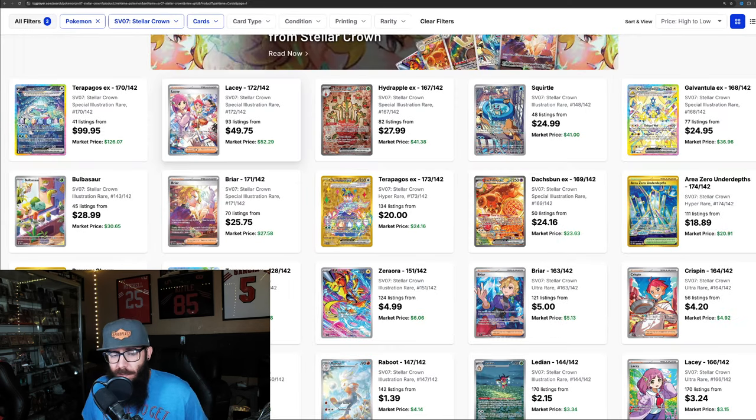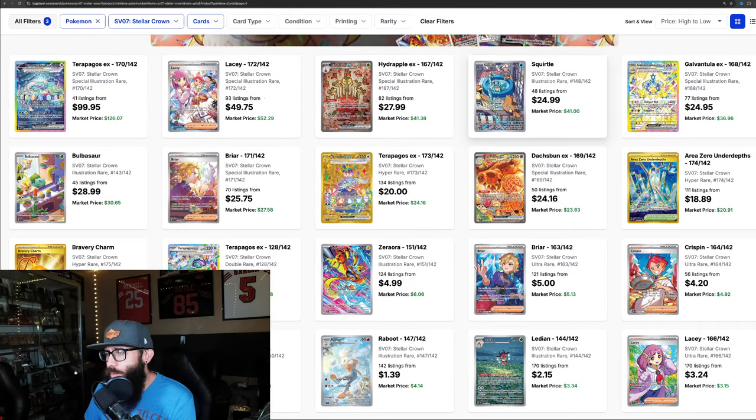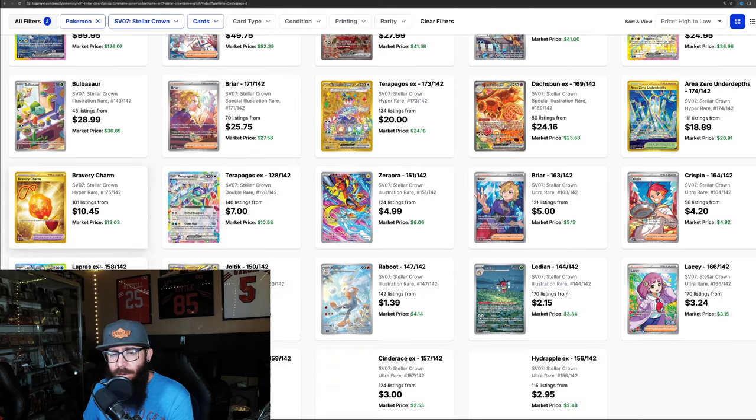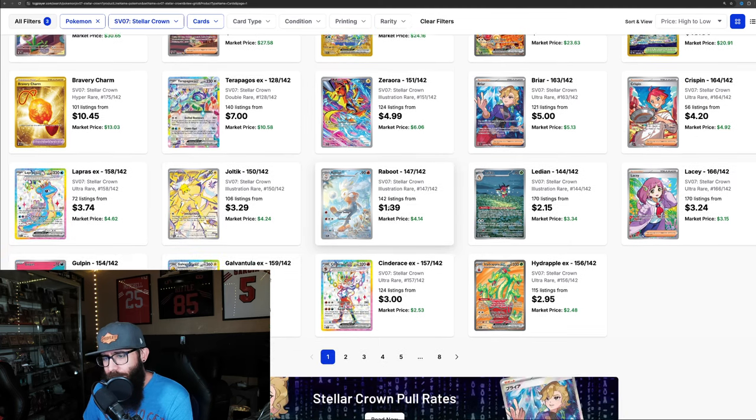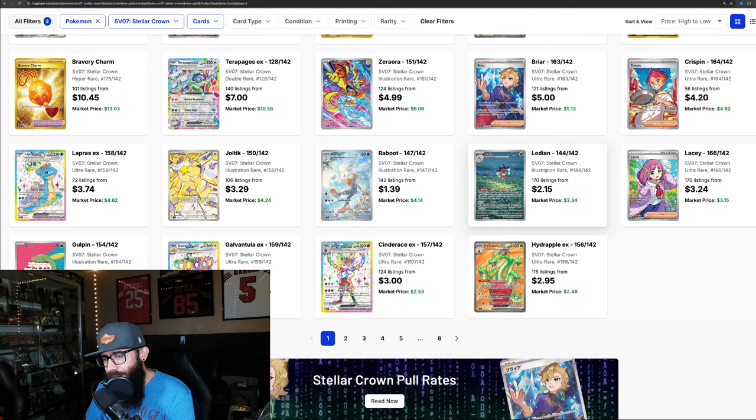Now we'll take a look at some of the singles. Sometimes it takes me seeing a set multiple times to get my vibe of it — is it good, how good is it — especially after opening. I got the Terapagos, the Lacy, the Hydrapple, the Squirtle, Galvantula, Bulbasaur, Briar, Gold Terapagos, the Dachsbun, the Zorua — which is a nice IR — the Joltik IR is nice, Rabu, the Ledian — super cheap. You start to look at it and go: I kind of like this set.